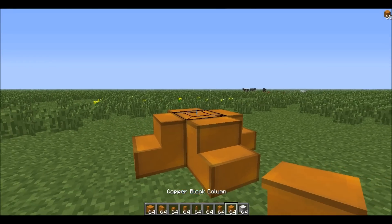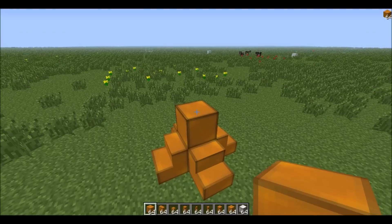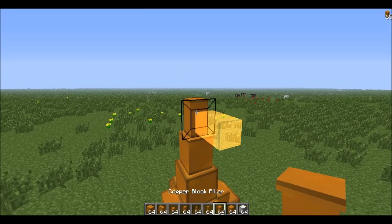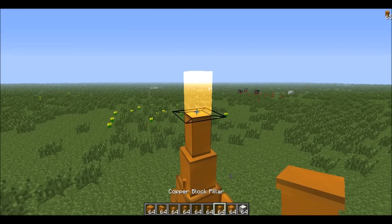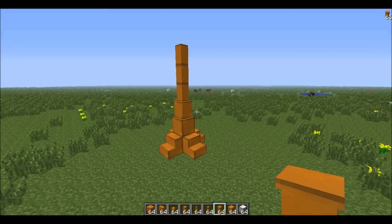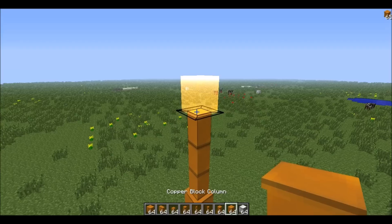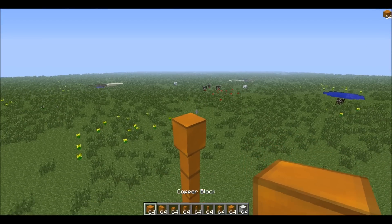Very good. Now let's take — maybe a regular block. And one of the fatties, a column. Then one of these. You can even place one of the thin ones, but I don't think it works for this design — it could, but I think it looks a bit thin. Like that. Very good. Let's go for the fat one again. We like the fatty ones. They're our friends. Fat and wonderful.